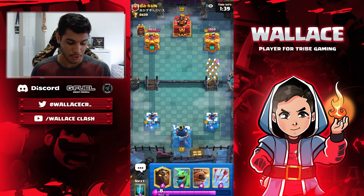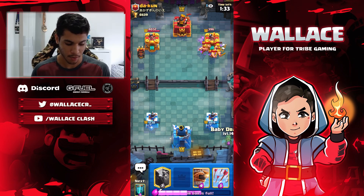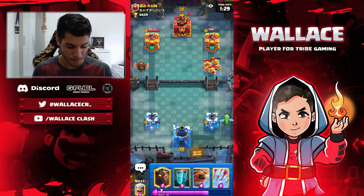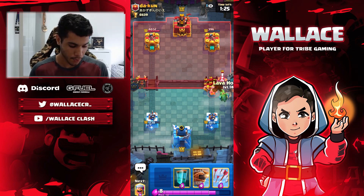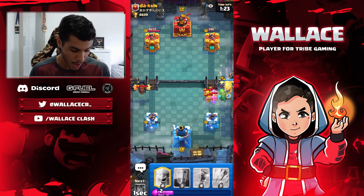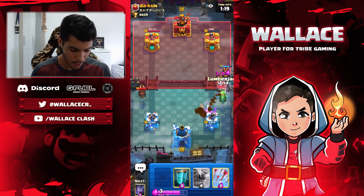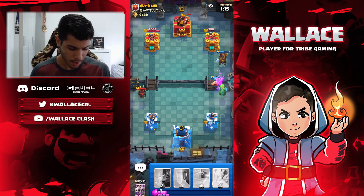So if we do a really good combo here, we're going to get his tower — we've got a 3-count here. He's going to ignore the Skeleton Army and just put a Barbarian there. Now he doesn't have Elixir to attack. I'm going to ignore here and protect my Baby Dragon by putting the Lava Hound. I'm going to ignore the left lane because I don't need to defend it right now — I'm going to focus on my attack.